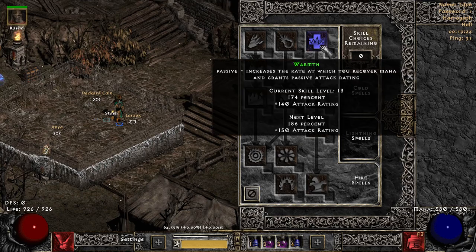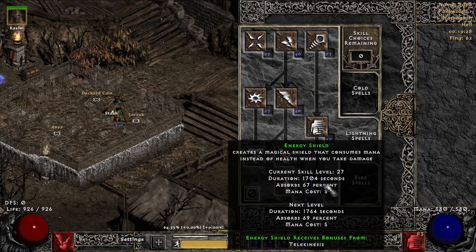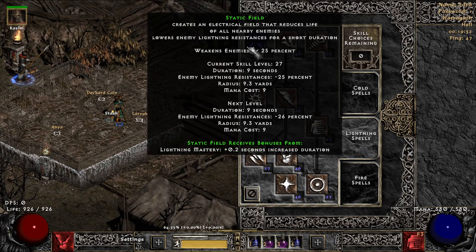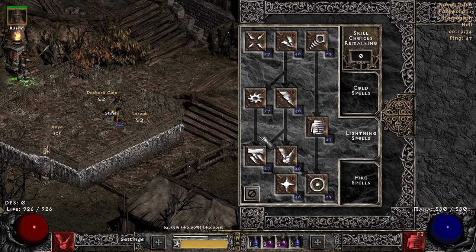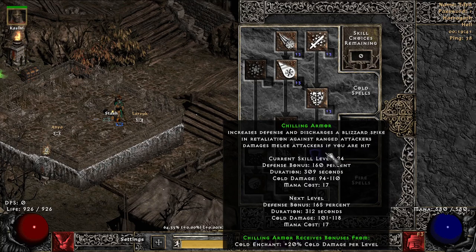Skill tree is just one in warmth — and this is where I love the plus two sorcerer skills. One in energy shield, one in teleport, one in telekinesis, one in static field, one in nova, one in t-storm. Max everything else. Cold spells — we're just putting the rest of our points in chill. I'm killing armor right now, knowing that if we get hit it's at range.